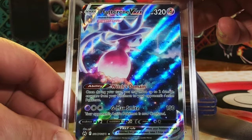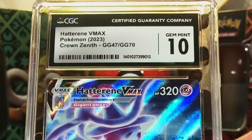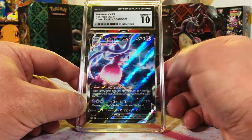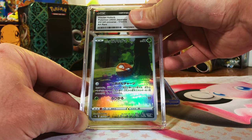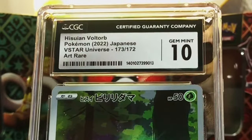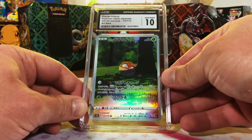Hatterene VMAX, Crown Zenith, Galarian Gallery. I'm gonna go with an 8.5 or 9. Gem Mint 10 — really cool card, great artwork. 2 left. The Hisuian Voltorb Art Rare from V-Star Universe — I think we got a 9. 9.5. Gem Mint 10! I will take being wrong any day of the week if it goes up. Love seeing those 10s in V-Star Universe.